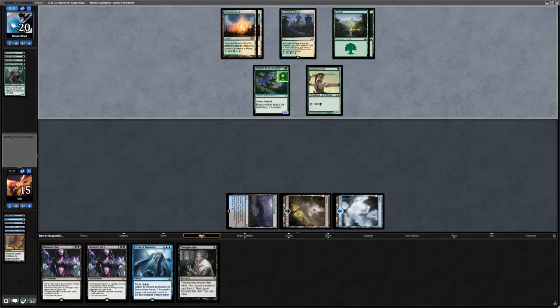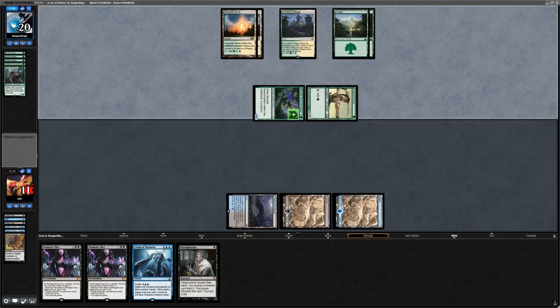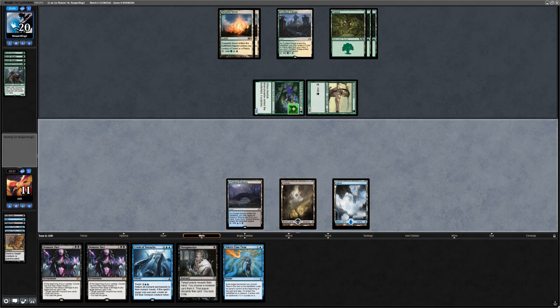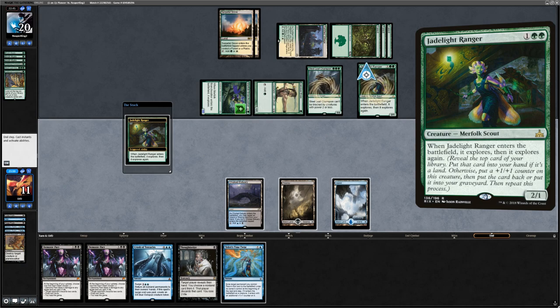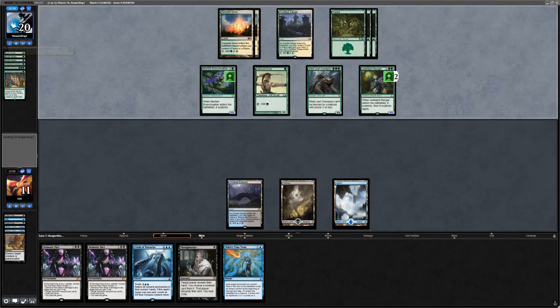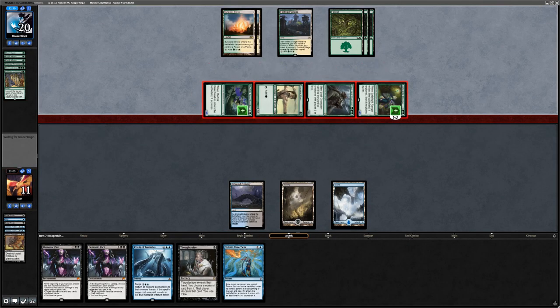We Thoughtseize to check their hand, then Downfall the Steel Leaf Champion in their upkeep in case they have a God's Willing. A Collected Company finds Llanowar Elves — not a great Company. Champion is gone so we're only taking four, which is manageable. We draw Time Twists but probably don't want to cast Thoughtseize since they likely have nothing relevant in hand. Another Collected Company resolves — finds Steel Leaf and Jade Light Ranger — and we're dead on board. That's an unfortunate loss.